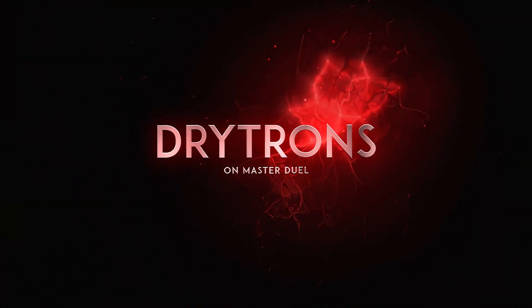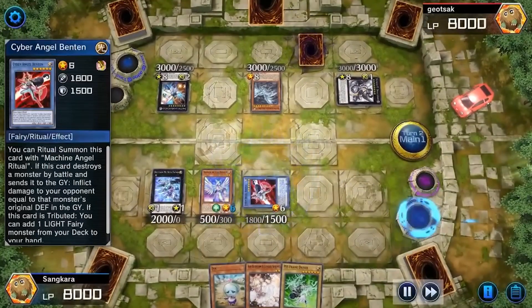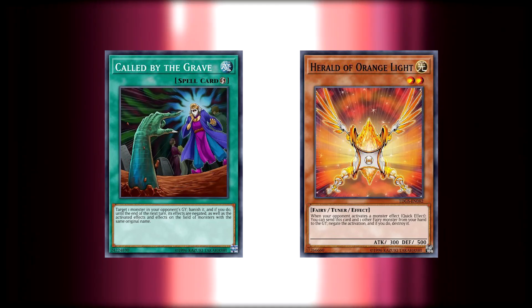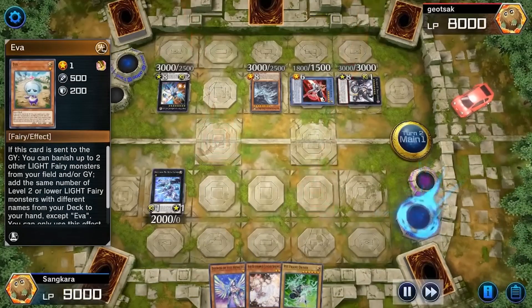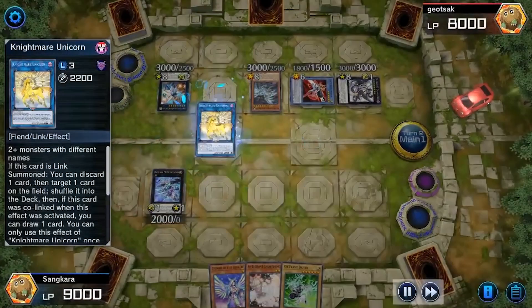I've been facing a lot of Drytron in Platinum. Before the TCG limitation of Benten, Drytron was taking over, and in Master Duel it has access to three Cyber Angel Benten. The deck is a powerful combo deck that can deal with Maxx "C" easily — they have Called by the Grave, and Herald of Orange Light in the main deck mitigates that threat. Once the deck combos off, it's very hard to break their board, and even if you do break it, their graveyard is already full of resources to rebuild. The best counter is Maxx "C" and hand traps, though Herald can mitigate Maxx "C" as well.